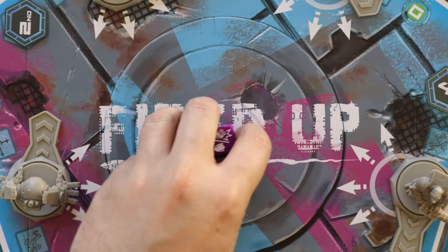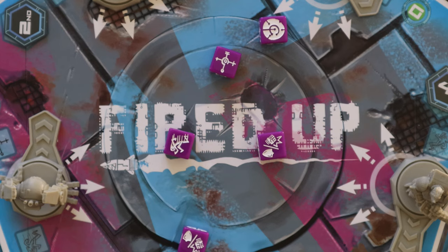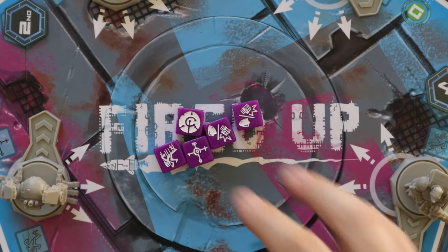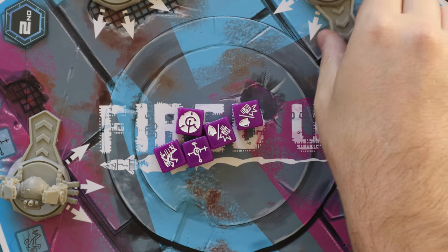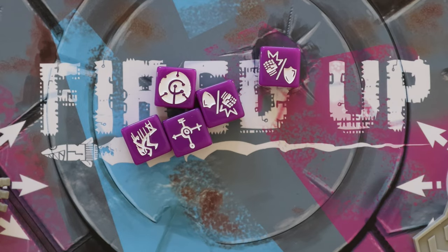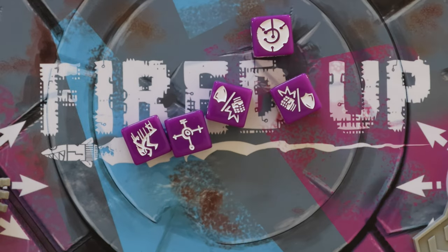Each player is going to start each round with five or six dice depending on the player count. You're going to start by rolling all the dice, and then you're allowed to re-roll any that you want one time. Then you're going to use these dice on your turn to influence different fighters. You have dice which allow you to raise or lower the attack or defense value. You also have a die which allows you to place a bet, or you can save that for later.